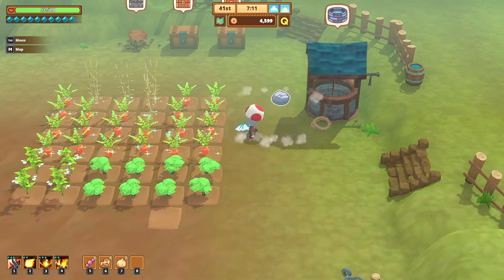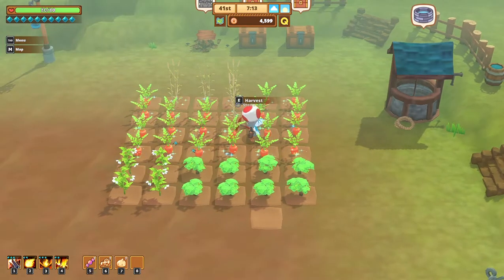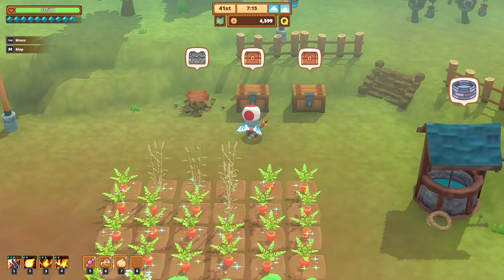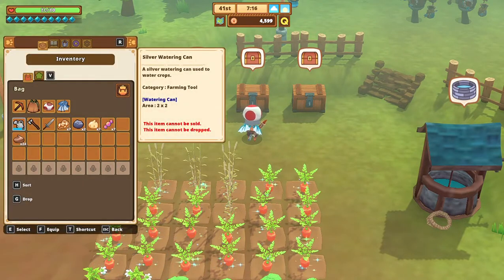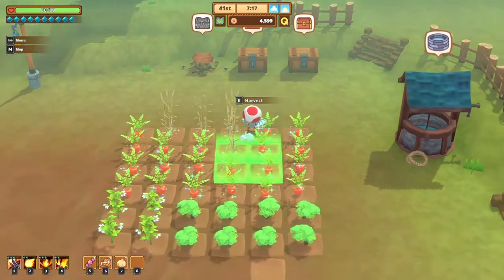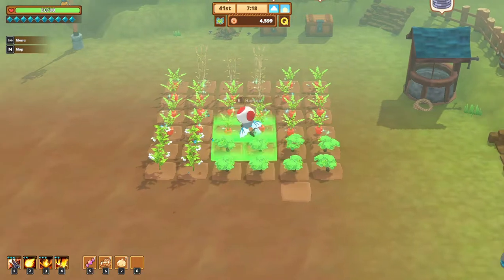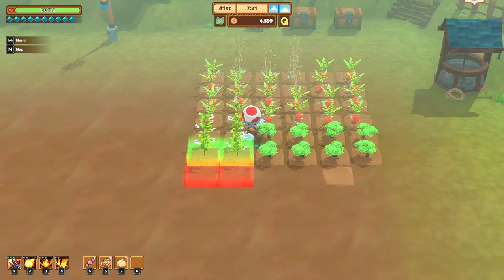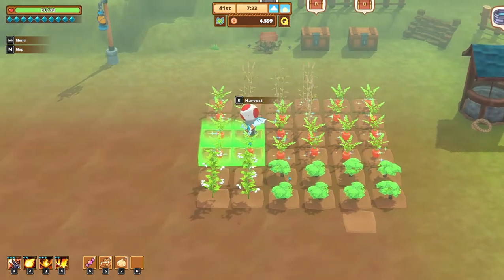We don't necessarily need to only buy carrots, right? Sorry, I keep hitting E for the inventory. Many people who play games — computer games — find that E is the inventory button. Well, not here!